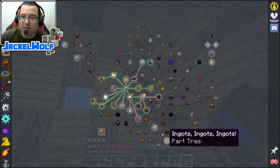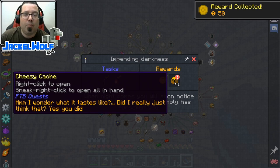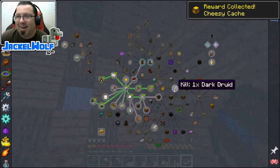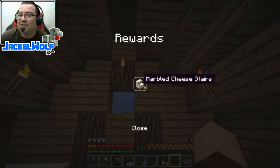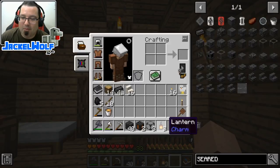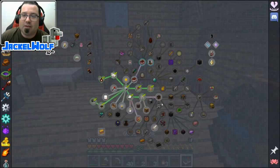Quest completed - impending darkness! We open it up and get some monies, and then we get a cheesy cash. Right click to open, sneak right click to open all in hand. So cheesy cash - we open that up and there we go: marbled cheese stairs. This has got to be something to do with the rat mod. Maybe we've got to make a house out of cheese or something - we'll have to figure that one out.